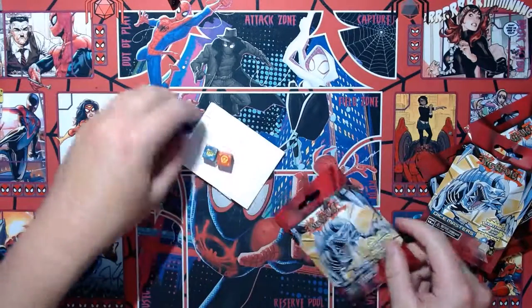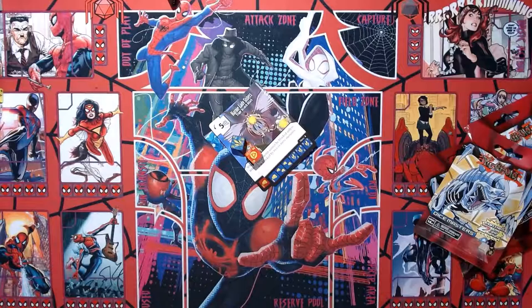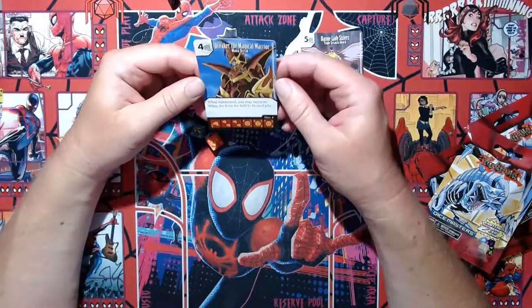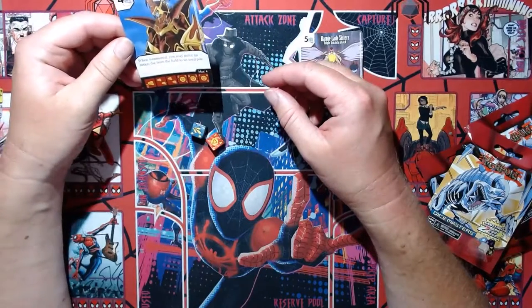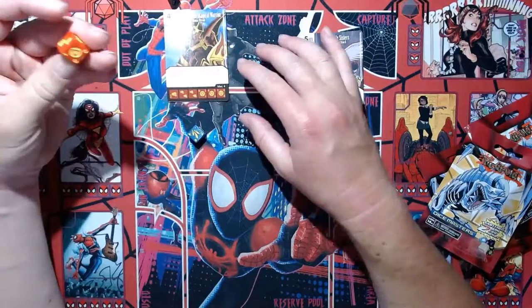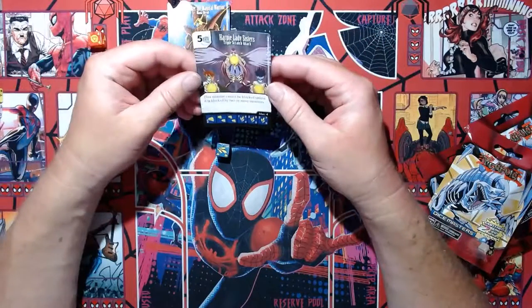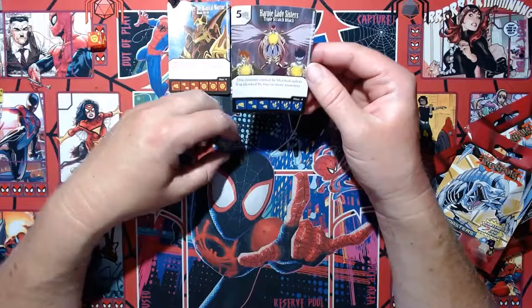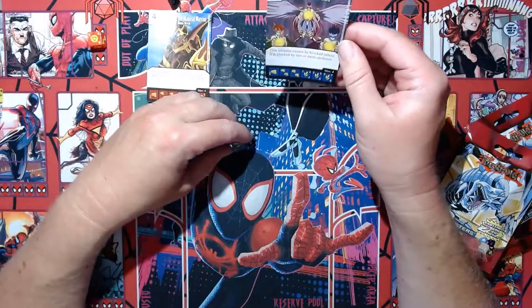I've got Breaker the Magical Warrior — he's a four-cost fist. When summoned, you may move an action die from the field to its used pile. Not bad, maybe a little expensive at four cost. And Harpy Lady Sisters — a common, triple scratch attack. This monster cannot be blocked unless blocked by two or more monsters. Nice solid stats on that.